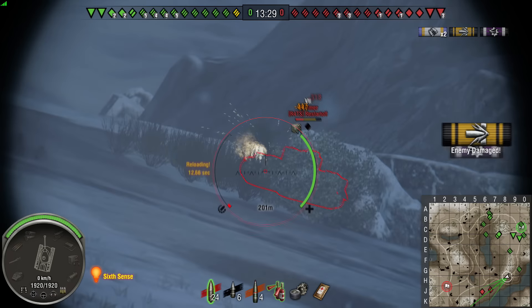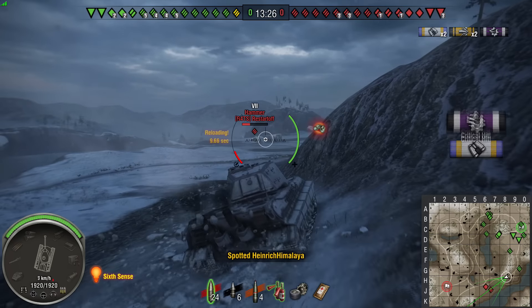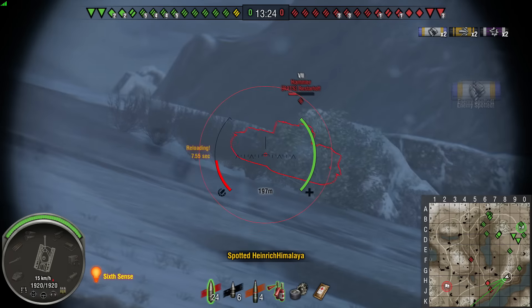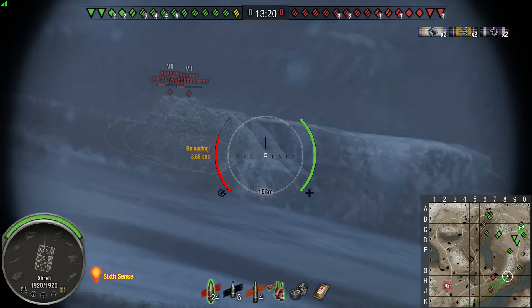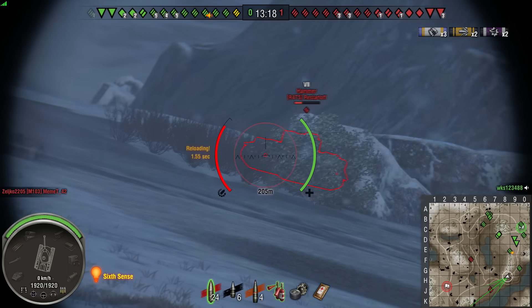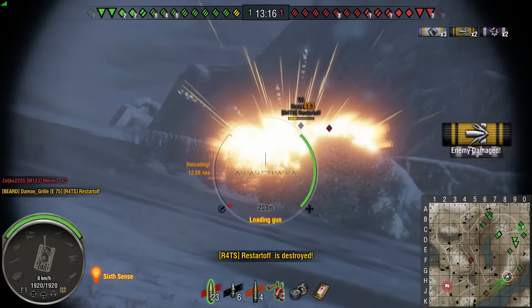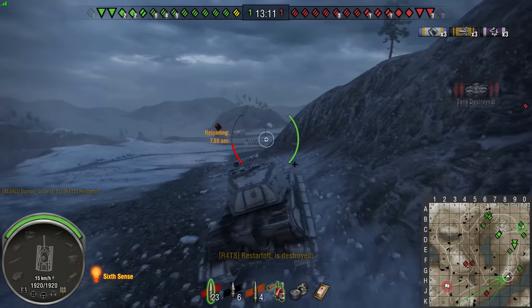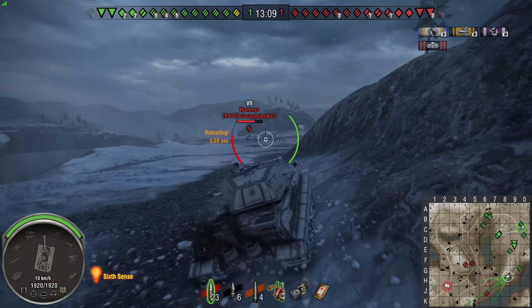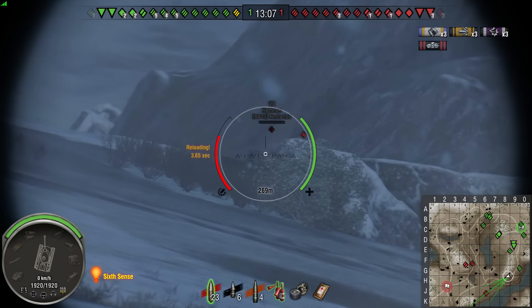Unfortunately the ammo rack didn't detonate, but now the other Hammer is poking out just a little too much, and the 128mm gun on the E75 does not mess around. Even though the Hammer is at quite an angle, the AP rounds still go through — ridiculous penetration. He takes out the first Hammer swiftly.